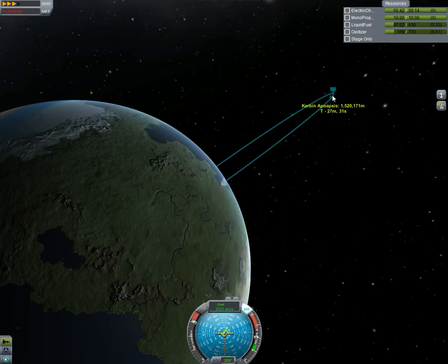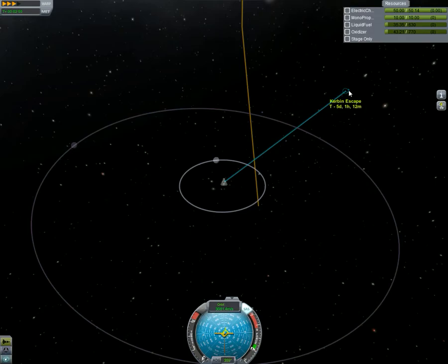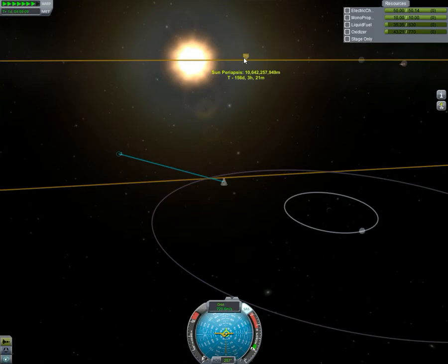Looking really good. They managed to get away from the planet with a little bit of fuel left. What I'm going to do is I've stopped the engines from running — just going to get them onto the orbit with the sun, and then we'll see how close they can get to the sun.